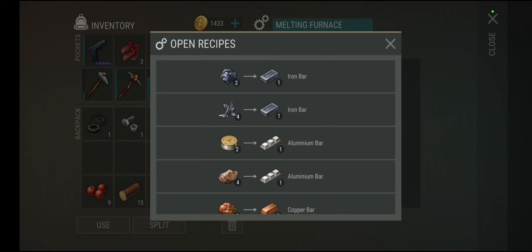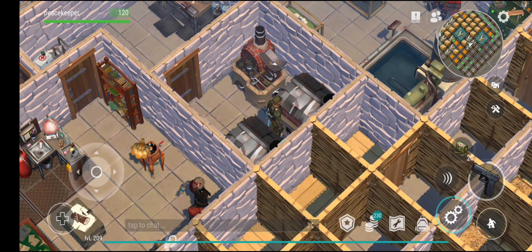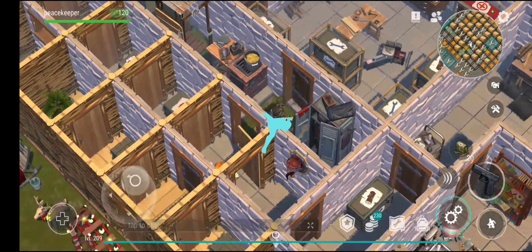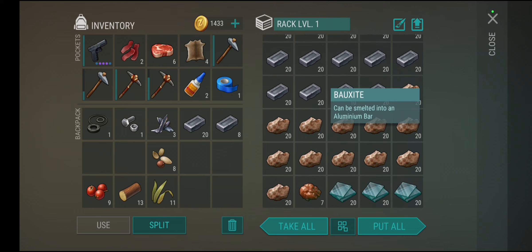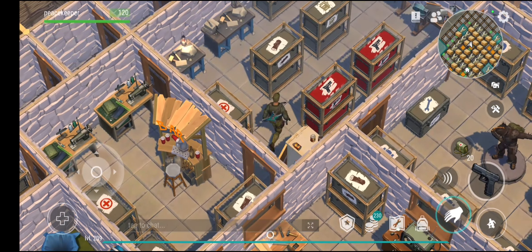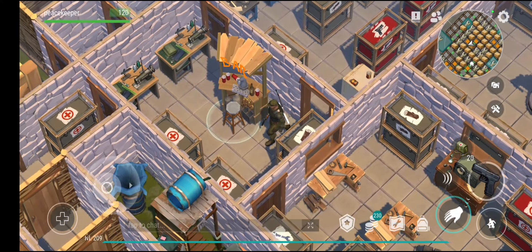Iron ore is the main thing you want to be getting — it can be pretty hard to find sometimes. I have two furnaces, and two iron ores make one iron bar; scrap metal also makes one bar. I'd recommend saving your scrap metal rather than going out of your way to farm it. Focus on raw iron ore primarily.